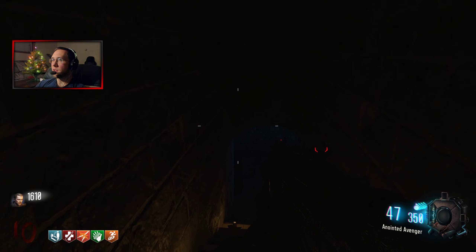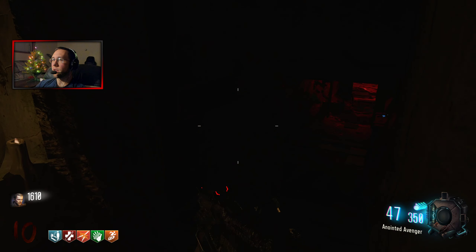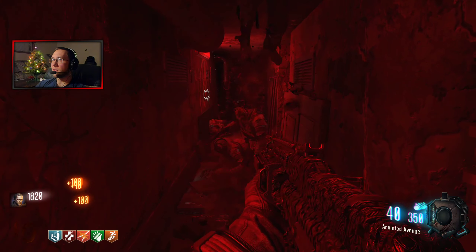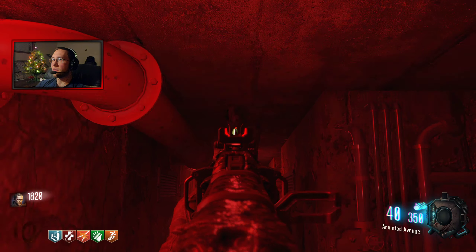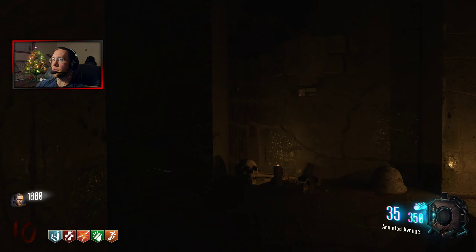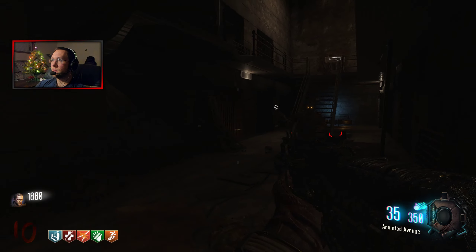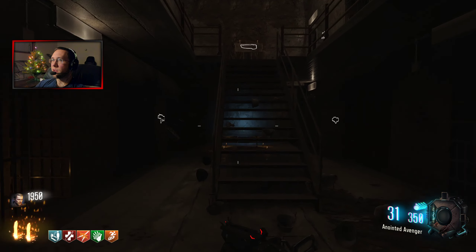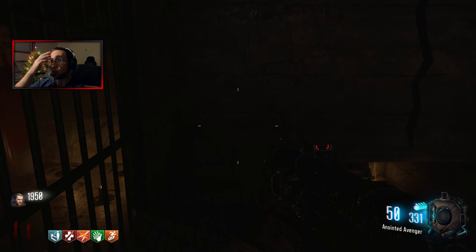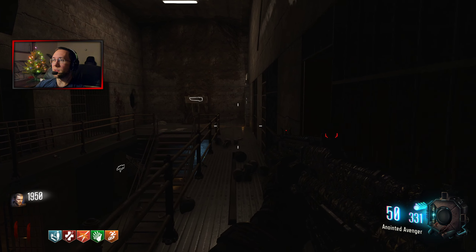For some reason at the end of the round all the zombies spawn over by quick revive - they all get stuck down here. I don't know why, but at the end of the round you always have to come down here and shoot the zombies. It's kind of an odd thing. And there's always one that spawns back in the prison cell area. So at the end of the round you just have to go down by quick revive and finish off the zombies.